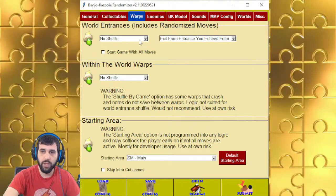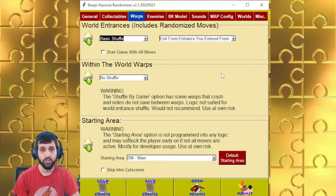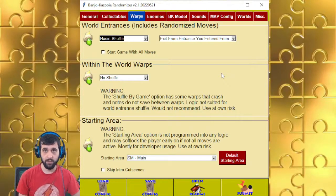Warps — by default or you have basic shuffle. Basic shuffle guarantees the first world is Mumbo's Mountain with Shock Jump Pad, Talon Trot, and Beak Buster, which are the three moves you need to progress. All other Bottles Mole hills that exist in vanilla construction are randomized. So for example, the Wonder Wing ability in Clanker's Cavern can be any move besides those three from Mumbo's Mountain — it could be wading boots, flight, etc.